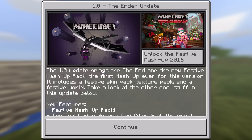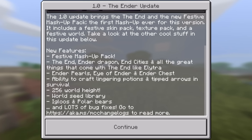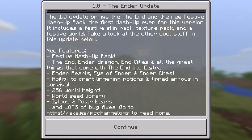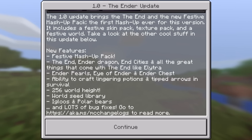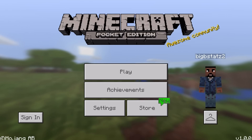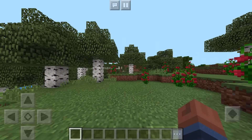Today is the update day — Minecraft Pocket Edition iOS, Android, and Windows 10 just got the 1.0 Ender Update, and it is insane, nearly the same as the Xbox update which should be out hopefully soon too, according to 4J Studios. Remember, if you do get an update, it is the 1.0 update — it's about 153 megabytes.